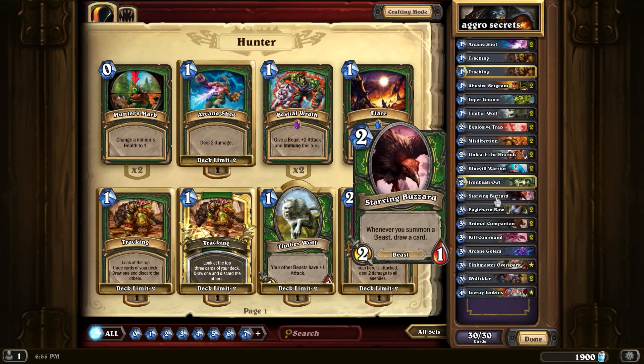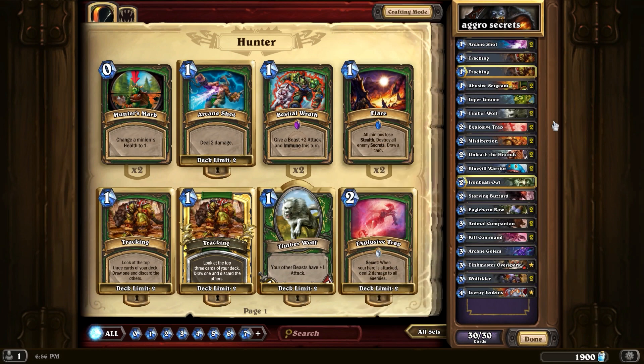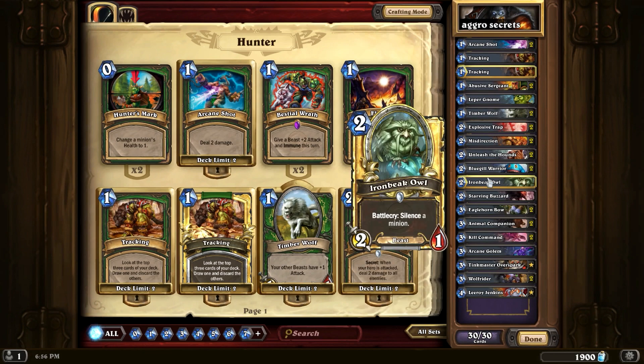I also added a Starving Buzzard because it combos really well with Unleash the Hounds — you end up drawing a bunch of cards. I ran out of cards a lot with this deck since you just go to the face, and if they kill your minions or you get a board wipe, that's pretty bad. I also added two Animal Companions: instead of a charge creature they just kill, with Animal Companion you either get Huffer — a 4/2 charge — or Leokk, a 2/4 that buffs your other minions and combos well with Unleash the Hounds, or a 4/4 taunt to slow them down and buy more time.